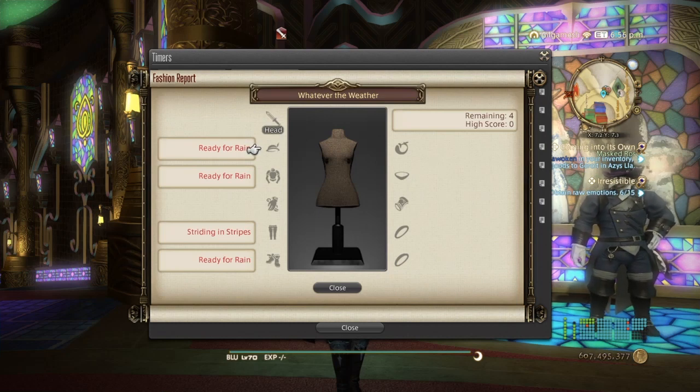Every week we get a different slot which requires specific gear in order to get the best score. This is the clue we get and we have to figure out what gear they're talking about. For this week, it's 'ready for rain' in the head, body, and feet slots, and 'striding and stripes' for the legs. The only thing that represents rain is the rain gear, which is hard to get because the materials come from treasure maps — very difficult content. There is also a possibility you can get the rain gear from the Zadnor lockboxes, which are part of the Shadowbringers Save the Queen questline and its new area.